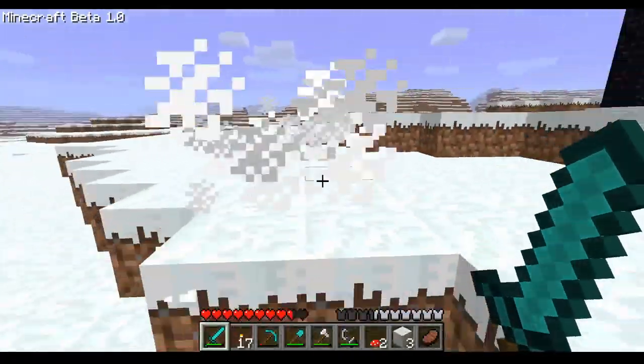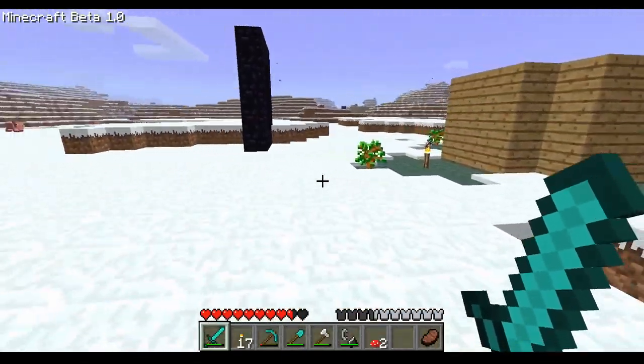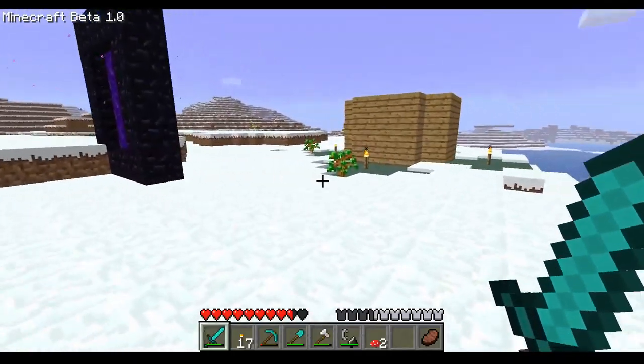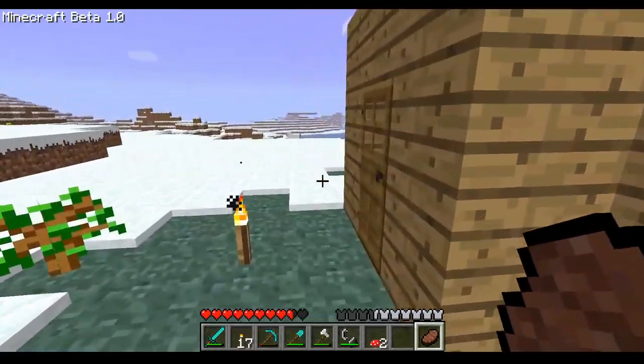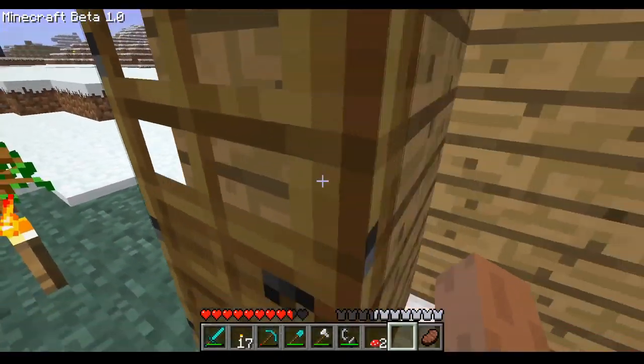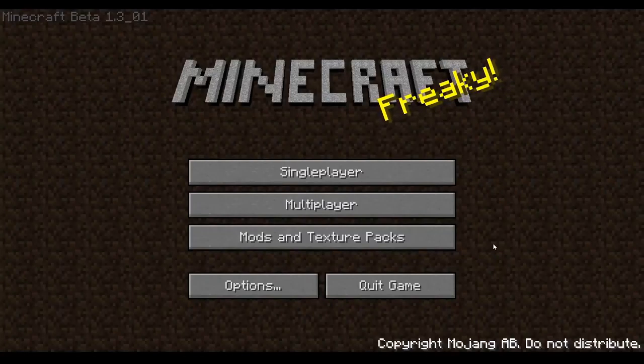We are left without a house, so we are in the process of building a new house. We have iron armor, we have diamond tools, and let's go get some items. Before I started doing anything, I realized the beta I chose didn't have really any interesting items to add.